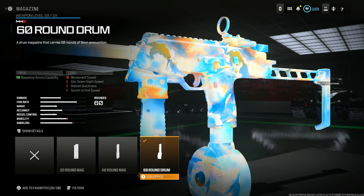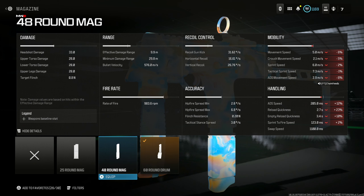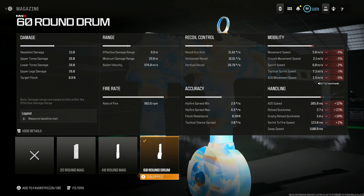60 round drum — the reason I chose this over the 48 is because the penalties are the exact same. So if you want to have the same exact penalties, you might as well have more bullets.